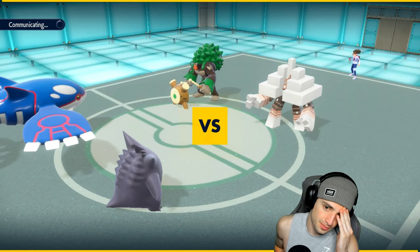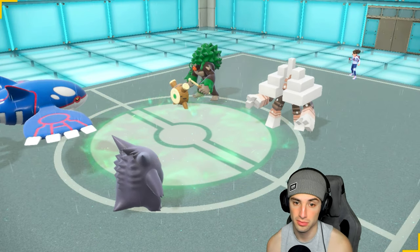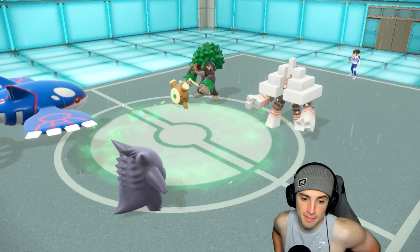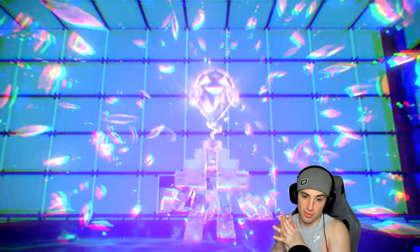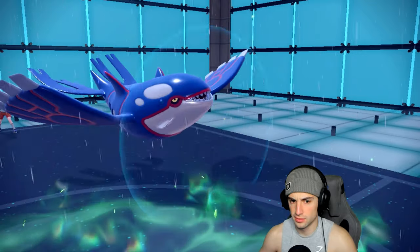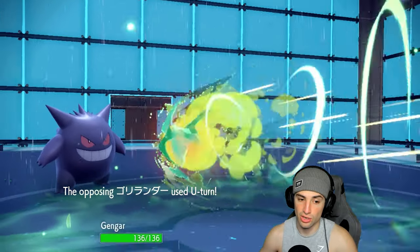Protecting Kyogre and going for Sludge Bomb — play this one smart. Sludge Bomb lands into a Protect. A Tera type pops out early from Garganacl — Ghost type. We don't mind a Ghost Garganacl because we could just Shadow Ball it. We end up playing Protect. They attack — Sludge Bomb does nice damage and they U-Turn pivot. Wow, I could have dropped a Water Spout there. They protect and leave Kyogre in the field. No big deal. Going for Iron Defense? Looks like Zacian is incoming.